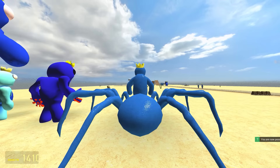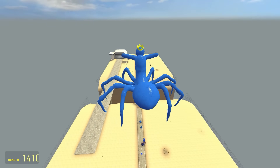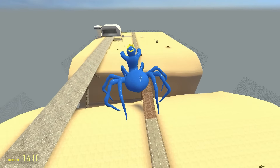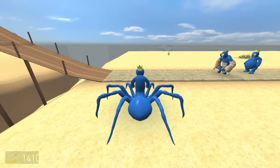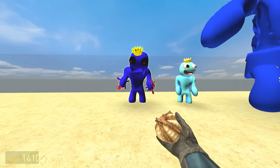Up next is Spider Blue — look at that thick butt and those spindly legs. The leap — good form, look at those stubby little arms — he's taking the lead by a mile, he's almost at the bridge.